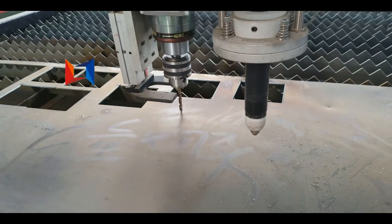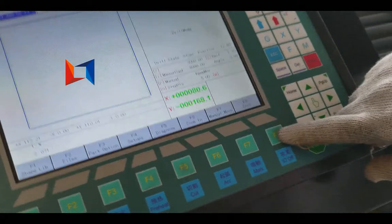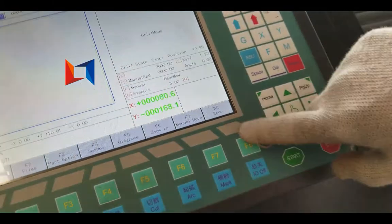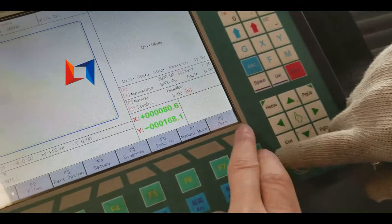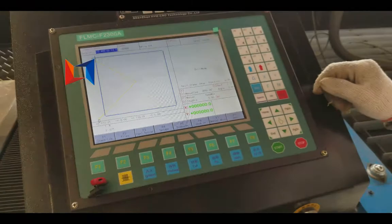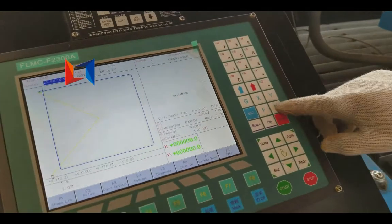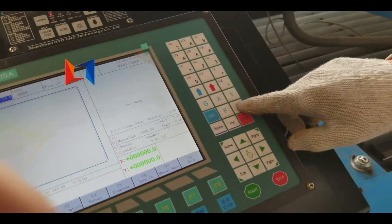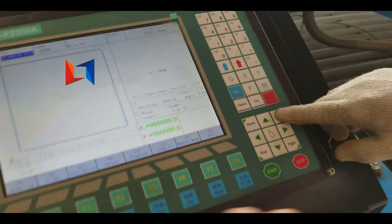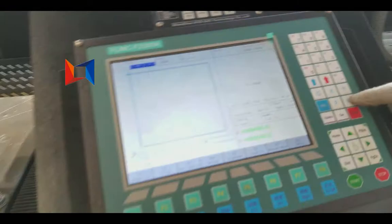After it just touches the plate, we will press F8 to zero the workpiece position there. Then we can move the drill up for safety.